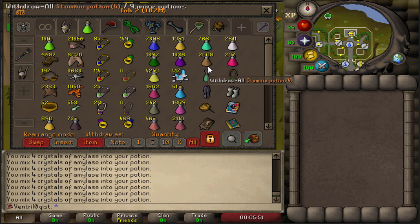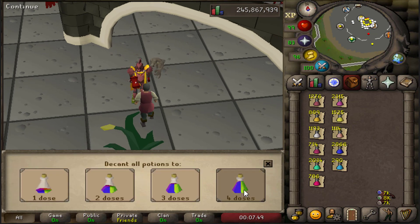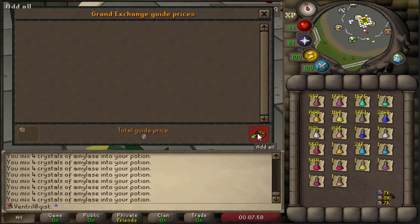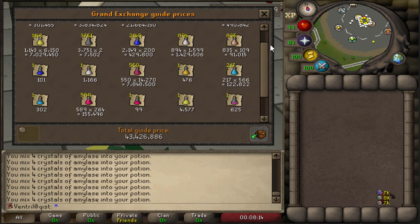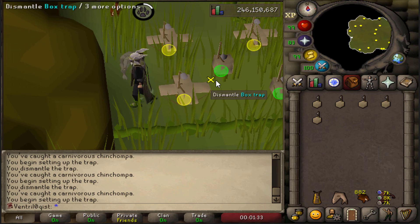2,000 staminas - just looking at that makes me very happy. Let's go ahead and decant all the herbs we've just freshly made. That is looking spicy - 1.5k prayer potions at four doses to add to the bank, just beautiful. Let's throw everything in the price check - that comes out less than the herbs, I think the herbs were like 45.5 mil, but still 43 mil. That is a beautiful amount of potions, including super attacks, super strengths, a ton of ranging potions.